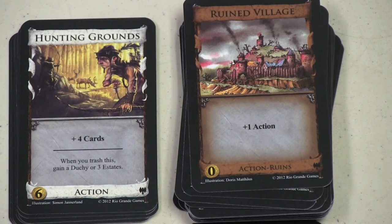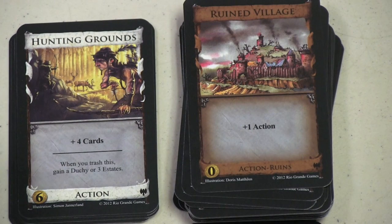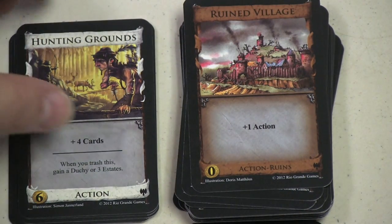Hunting Grounds is neat because it adds four cards to your hand. But when you trash this, you also get a Duchy or three Estates. I'd rather have a Duchy, but there are times where three Estates might make sense. Plus four cards added to some decks with good actions can be pretty neat. One important thing: you can't just trash this card because you want to — you need another card that allows you to trash it. If you build a set with Hunting Grounds and there are no ways to trash cards, you're decreasing the value of this card significantly.